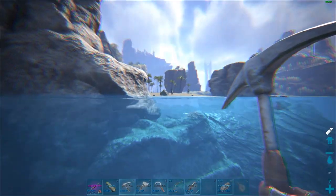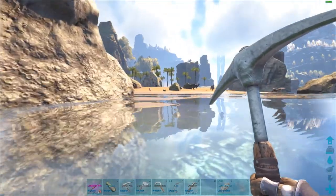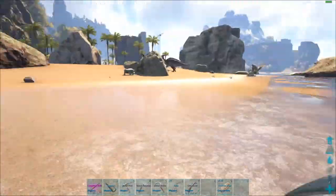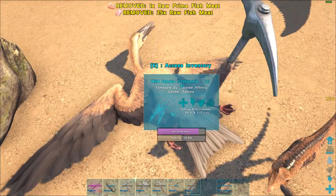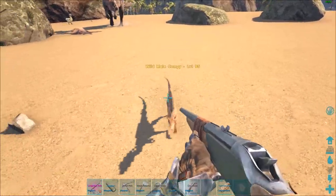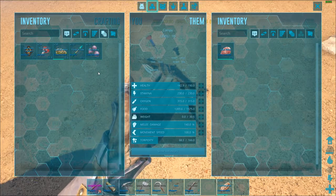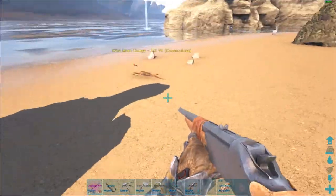Okay, we'll tame that Compy, we'll tame a Pegomastix, we'll tame a bird — we're just gonna tame all the little things. I don't know how we're gonna get them home. The Pegomastix is down. I have nothing for you — I forget what their kibble is. I don't think I brought any berries or narcotics. Compies are not berry eaters, so I'm just gonna shoot him again.